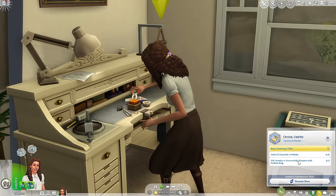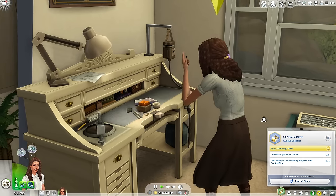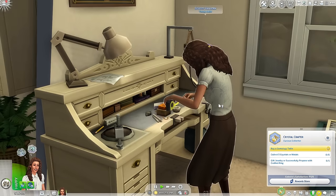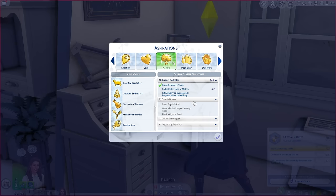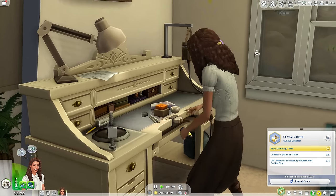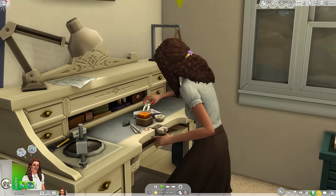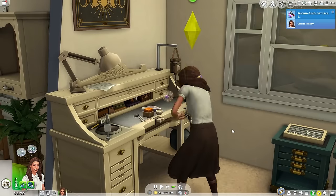It also says gift jewelry or successfully propose with a crafted ring. I kind of want to propose to someone with a ring — I'm not really looking for anyone for Celeste, but I just really want to see what that would be like. How many tiers are in this aspiration? We have four tiers. Geomology is a level 10 skill, so we have a long way to go. And making jewelry actually takes a little while.